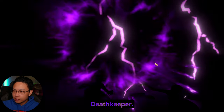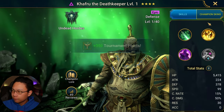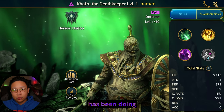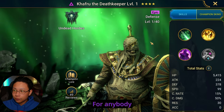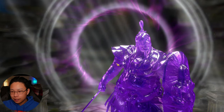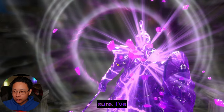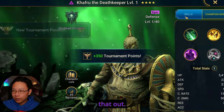And there he is, Death Keeper. I've been hearing some good things about him. Good things, good things indeed. 350. I've been seeing Brongo has been doing good content. For anybody who's wanting to just get Death Keeper, you should check him out for sure. I've seen Hydra, Phantom Shogun. So check that out.